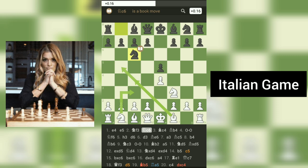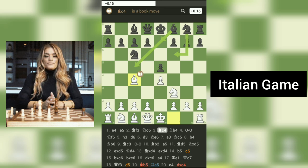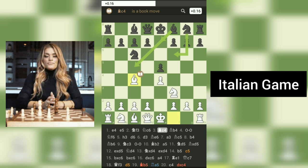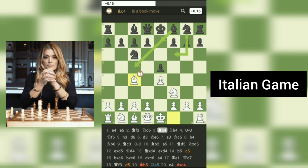Now comes the defining move of the Italian game, 3.Bc4. This move unleashes the bishop, aiming it directly at black's vulnerable f7 square. By targeting f7, white aims to create imbalances and threats that can lead to tactical opportunities. Additionally, the move allows white to further develop their remaining pieces and maintain a strong central presence.